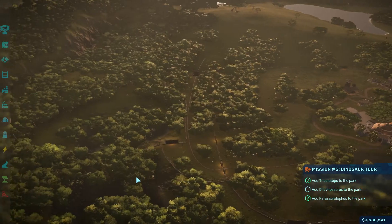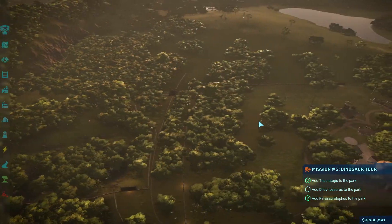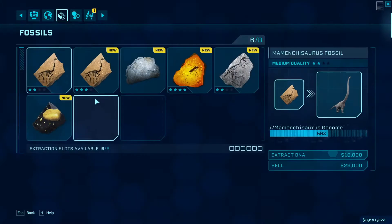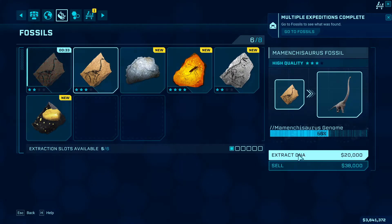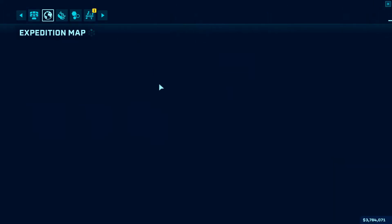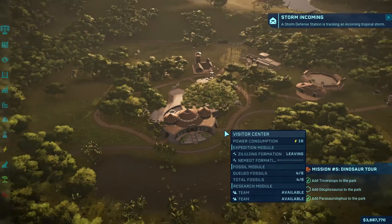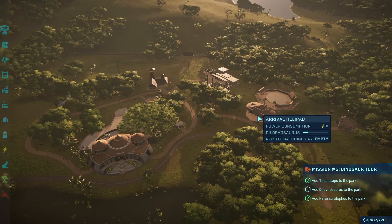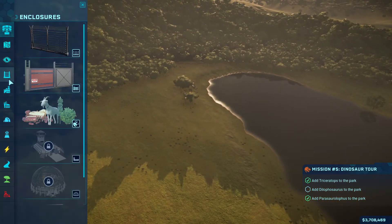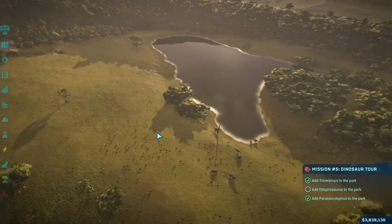How are the Dilophosaurus doing over here? They're good, so they could use one more and be fine. Basically right now it's about farming the DNA and getting all the animals set up in this area. I'm going to put another feeder over in this area as well — they've got plenty of places to go if they want to.